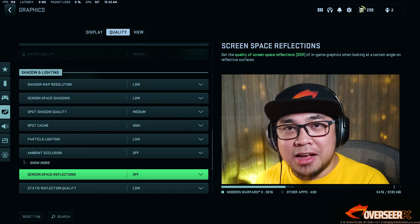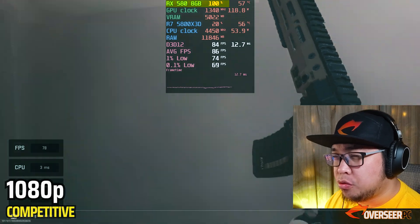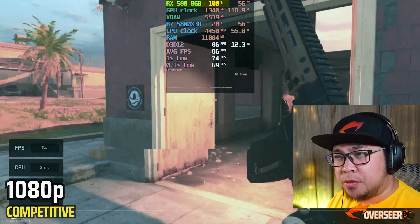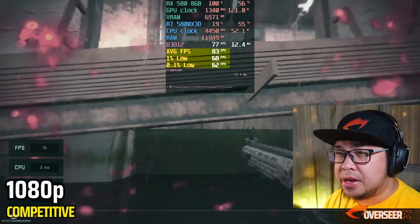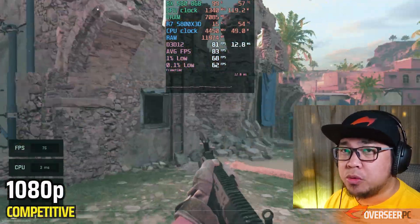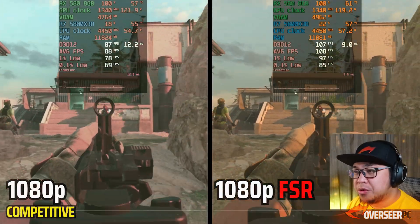Call of Duty Modern Warfare synthetic benchmarks — right off the bat we can see that the RX 580 is truly maxed out. We only get less than 100 fps: 83–85 average fps, and 1% lows are really bad at around 68. Let's try FSR 2.1 and see if that will bump the fps for this card.